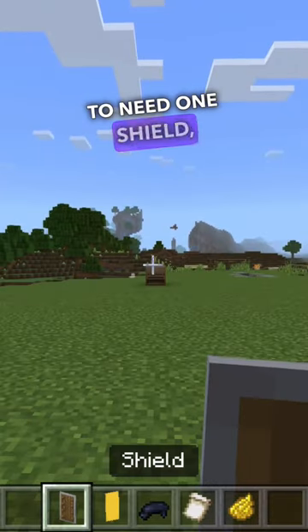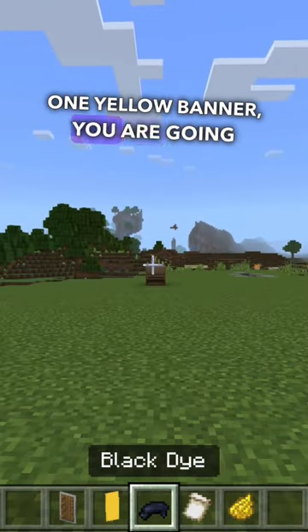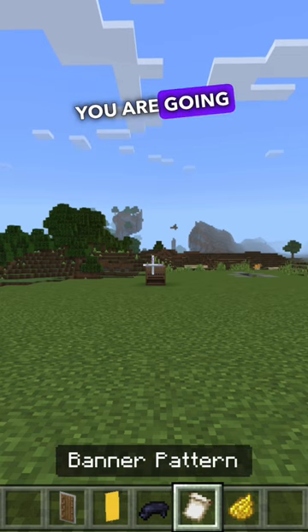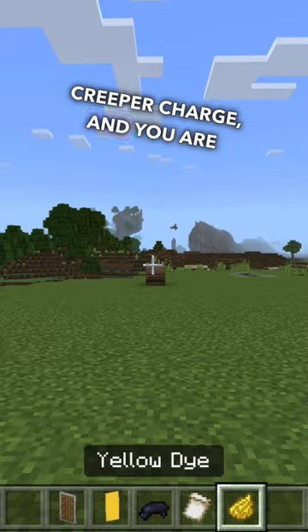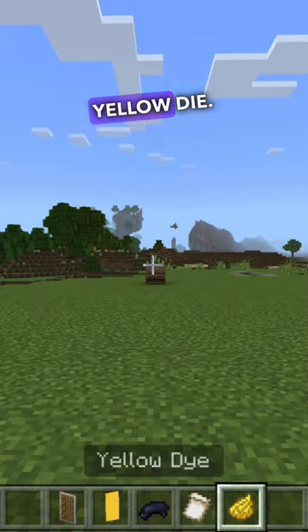For this, you are going to need one shield, one yellow banner, one black dye, a banner pattern which is the creeper charge, and one piece of yellow dye.